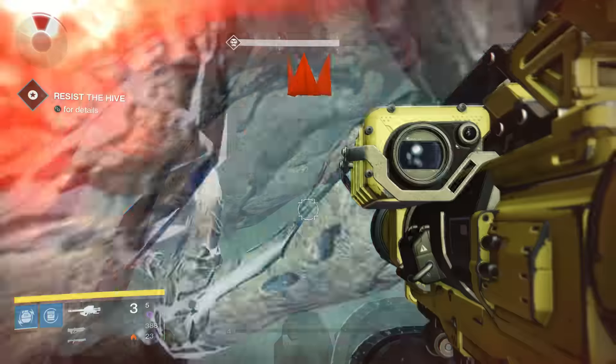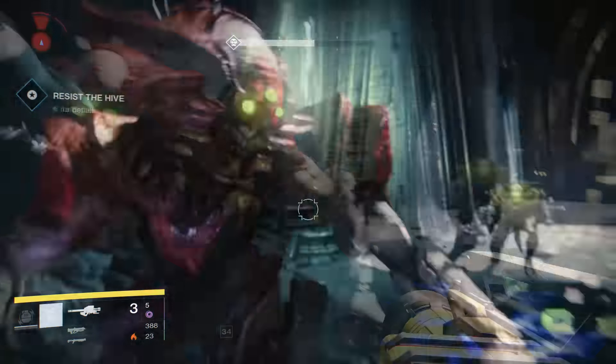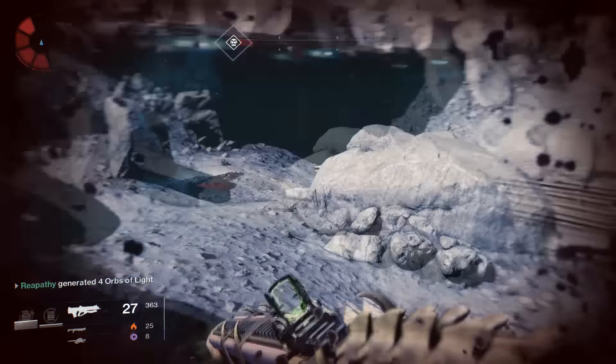Let's move on to the Striker class. The strategy is very similar to the other steps. Step 1: kill 50 enemies with Fists of Havoc, grenades, or melee. Simply just do the Dark Beyond mission, use Bad Juju for your super, throw your grenade at the right moment, wipe and repeat until completed.